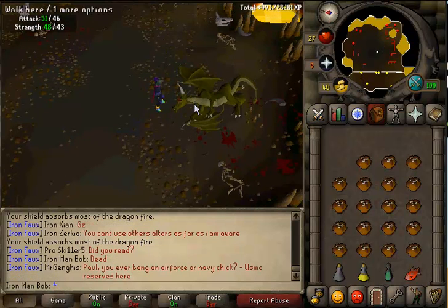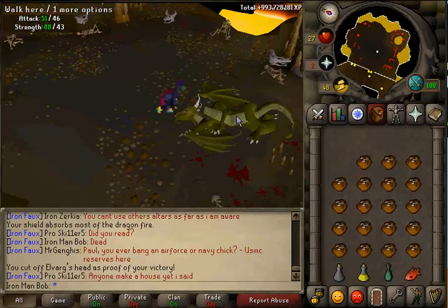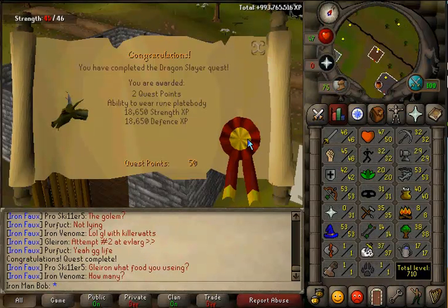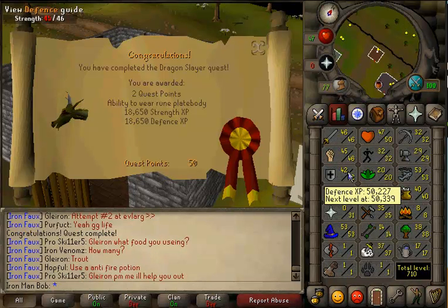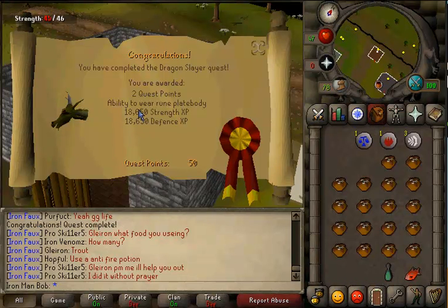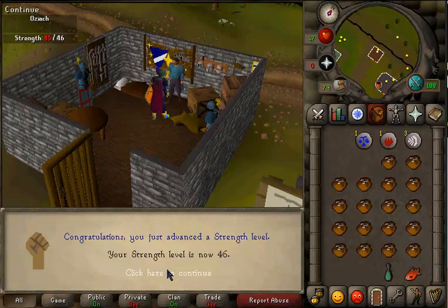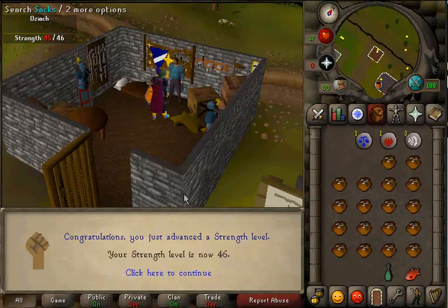Now let's cut off his head. Off to Drainer. Dragon Slayer completed! I was rewarded 2 quest points, 18.6k strength XP, and 18.6k defense XP. So I got 42 defense, pretty much level 43, 46 strength. Everything is going good — I can wear a rune plate body now. And we got 56 combat, so we jumped up 2. That's pretty cool.